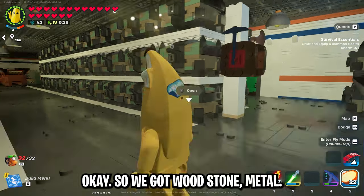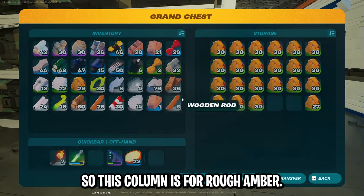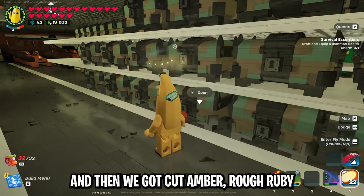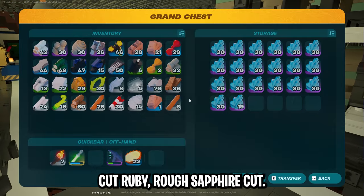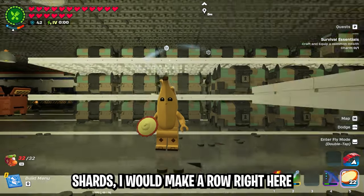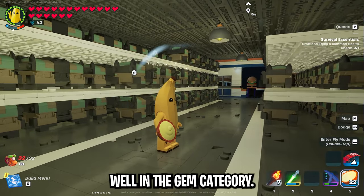So we've got wood, stone, metal, and then this is gems. This column is for rough amber, then cut amber, rough ruby, cut ruby, rough sapphire, cut sapphire, and then if I had any spare rift shards I would make a row here for the rift shards because I think that would fit well in the gem category.